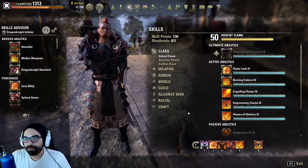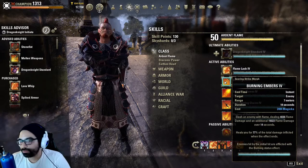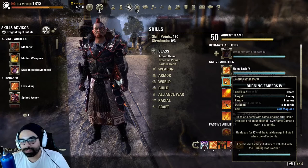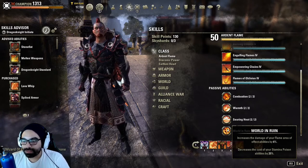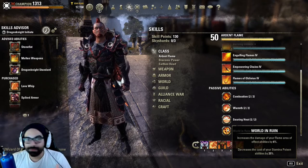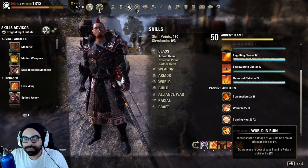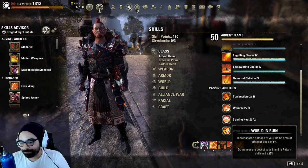Stamina DK arguably has better dots than Magicka DK. Their version of Burning Embers is way better, especially since it ramps up over time with damage. The poison deals more damage than the burning. You get a little bit of sustain, and passives like World and Ruins decrease the cost of Stamina abilities by 25%. Stamina already has cheaper abilities and it's much easier to heavy attack on Stamina builds, especially dual wield, to get regen while dealing good damage and sustaining dots.